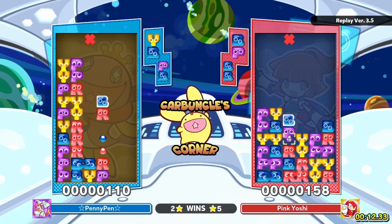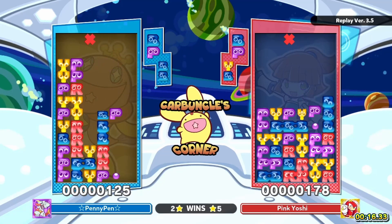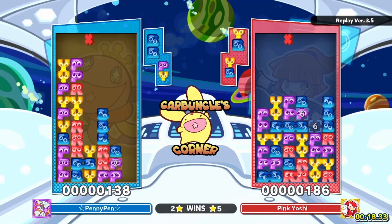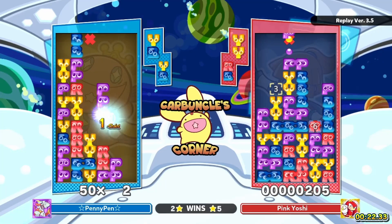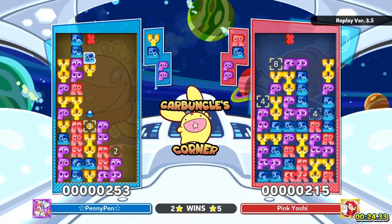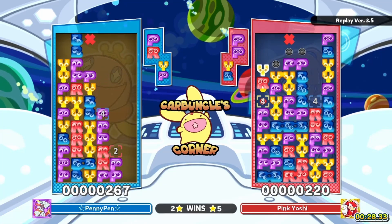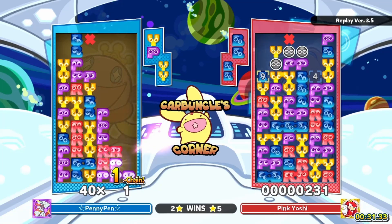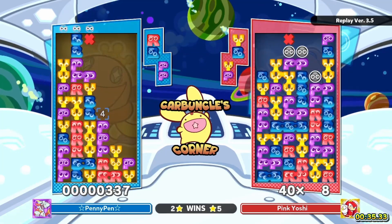Those blues at the bottom — probably want to pop those yellows. It's just odd to build those pieces up so high and then not have access to the trigger because your opponent doesn't attack early. This is the kind of play style you develop if you play against Tetris a lot — which is probably the most toxic thing Tetris has done to this game.